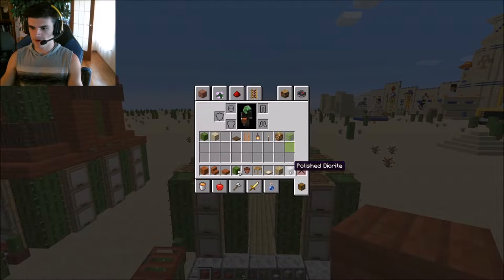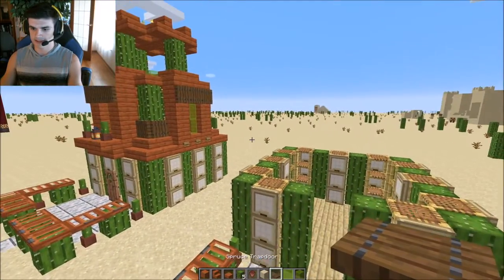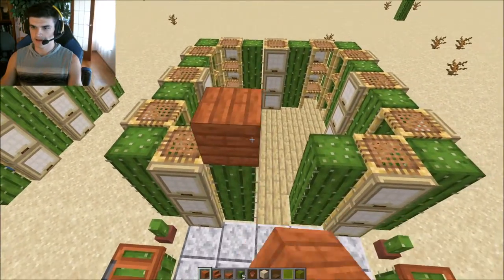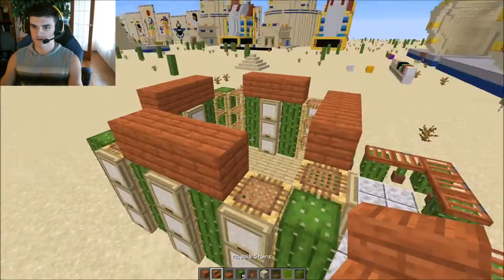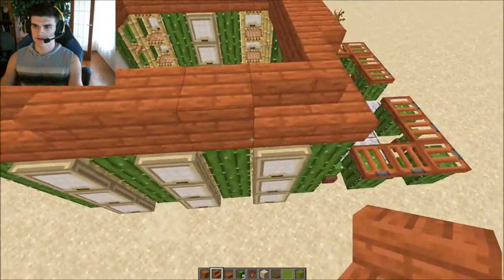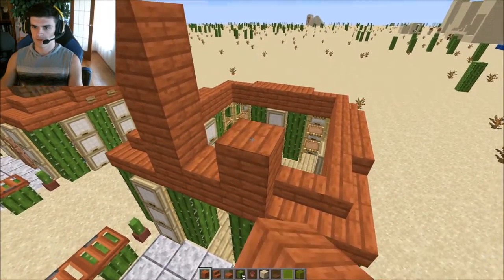Before we start the roof let's get rid of items we don't need anymore and grab what we will need: some sand for extra cacti, spruce trapdoors, glass, and button materials. To begin the roof we just place regular blocks - three in the middle, three in this middle, three in this middle, and three in that middle. Then in these corners we're just going to add the stairs in.